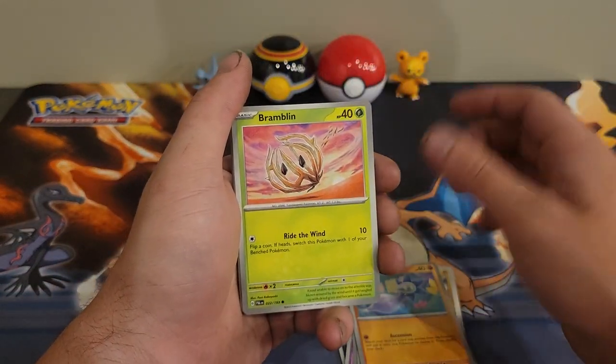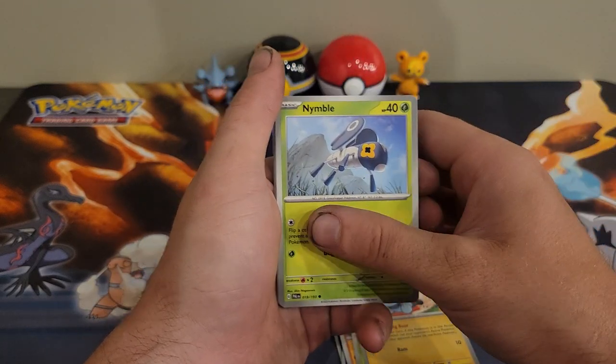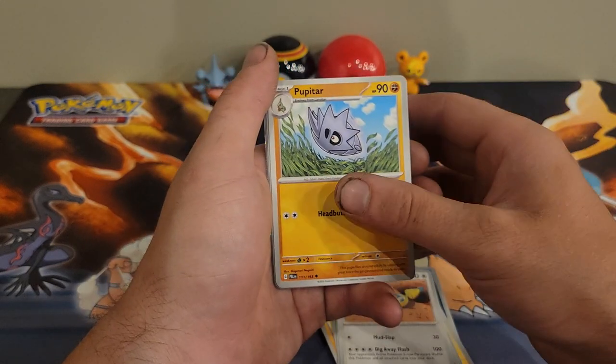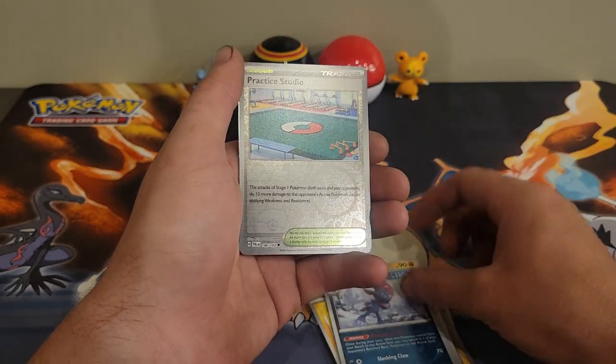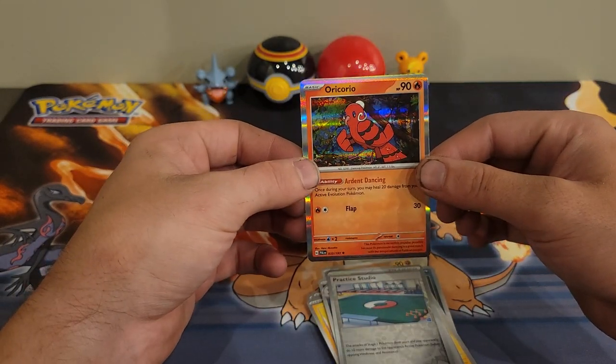We have Glimmet, Bramblin, Shanks, Nimble, Corafairgrit, Dunsparce again, Bupasear, Weavile reverse, Practice Studio reverse, and an Oricorio.